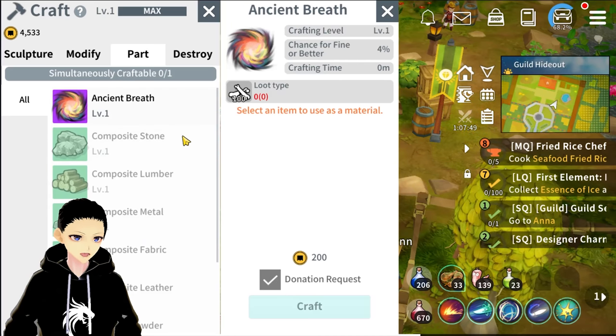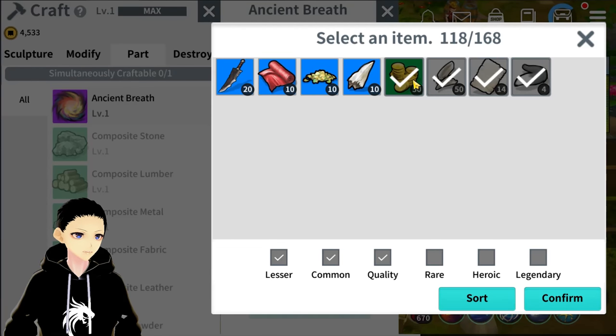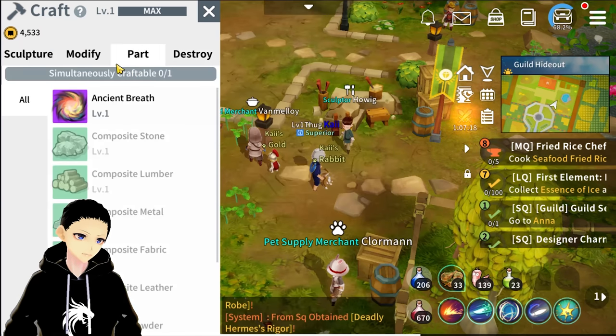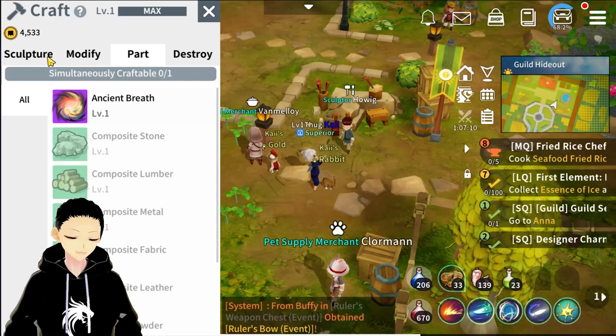Keep in mind that crafting does require 200 guild coins per item. I only have limited materials right now so I'm going to wait until tomorrow to use common loot instead of green loot. Make sure you have enough guild coins because we've been using quite a lot just from crafting alone.